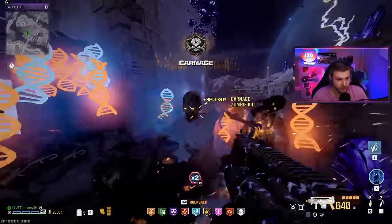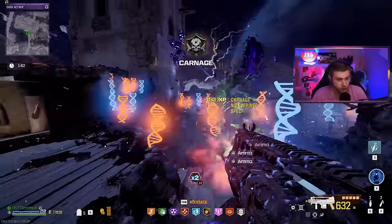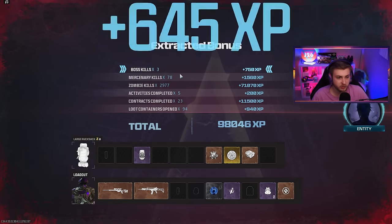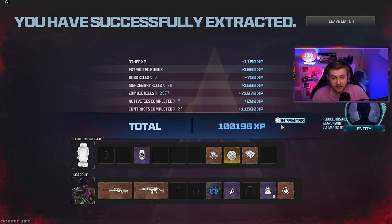We're already almost at 80,000 points — I don't even know how many kills. I hope it's a lot and I hope it takes a good chunk off our schematics. Alright, Dark Aether, it's been fun — I'm getting out of here. We had almost 3,000 kills, 78 mercenary kills, three boss kills. Made it out with 100,000 XP in five hours, all four schematics. That is ridiculous.